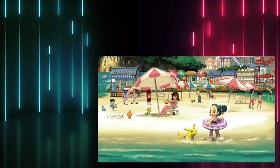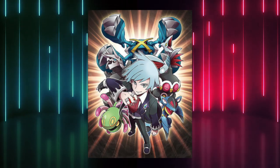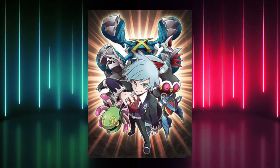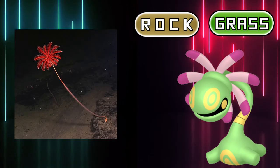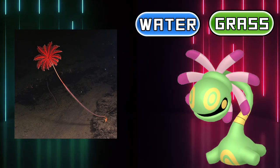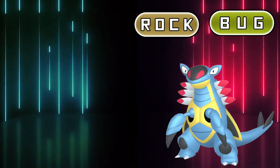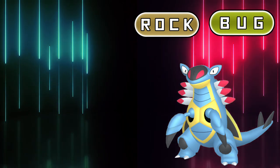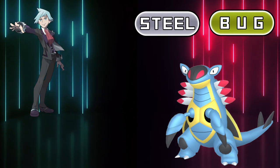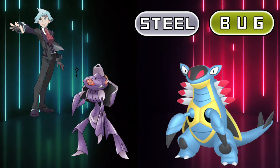Moving to the sunny shores of Hoenn, we are welcomed by two new fossils: the Root Fossil and the Claw Fossil. Both Cradily and Armaldo were given a key spot in Champion Steven's team and became fan favorites. Cradily is based on sea lilies, so I don't think it's a stretch to replace its Rock type with the Water type, making it a full marine plant. I also believe Armaldo is an easy one — the Ancient Shrimp is classified as the Plate Pokémon, and what's sturdier than Rock and fits well with Steven's theme? The Steel type. It definitely was a predecessor to Genesect in being the first natural Steel/Bug type Pokémon.